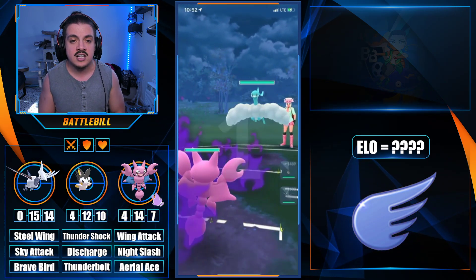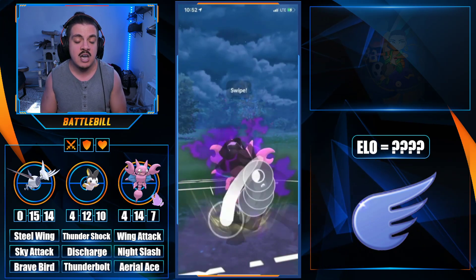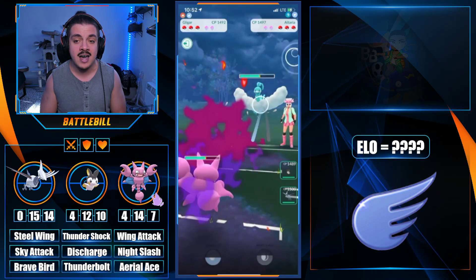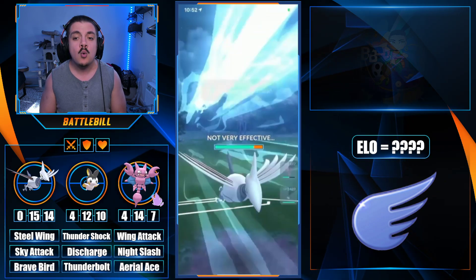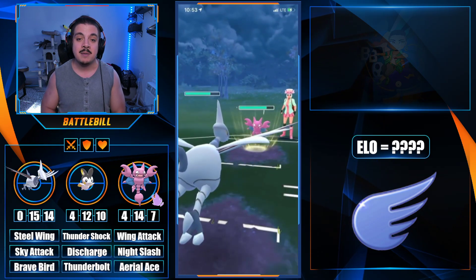We have Shadow Gligar against an Altaria — this is not a positive matchup for Shadow Gligar. Our goal is to throw a little bit of Night Slash damage and maybe hope for a boost on the first try. The cool thing about Shadow Gligar — like Aerodactyl with Ancient Power — is it has the potential for a boost that can help it flip some matchups even when at a disadvantage. We need to catch though, because we did not get that boost.